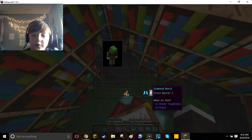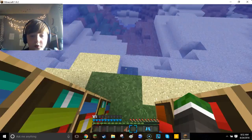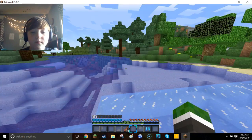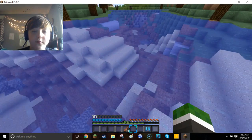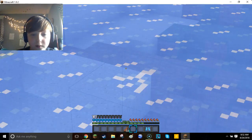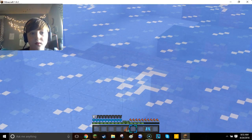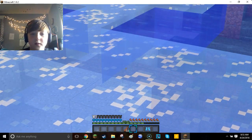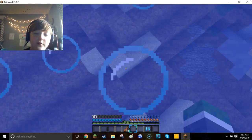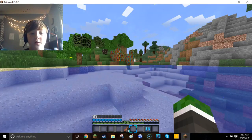So I'll show you Frostwalker 1 first. It's just whenever you walk, it puts ice wherever it is. But the cool thing is, watch whenever you're far away — see that ice, see what it's doing? It's breaking itself. And the ice actually lasts longer on Frostwalker 2 than it does on Frostwalker 1.